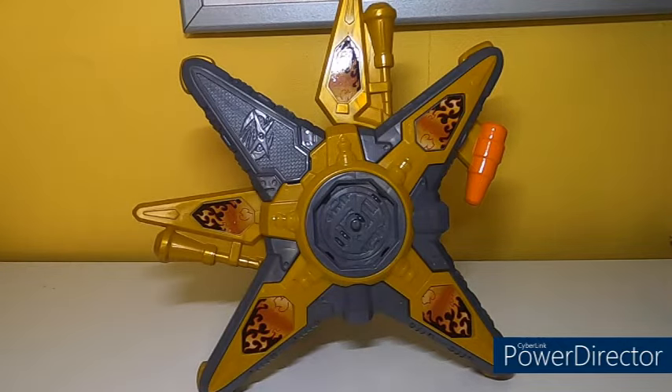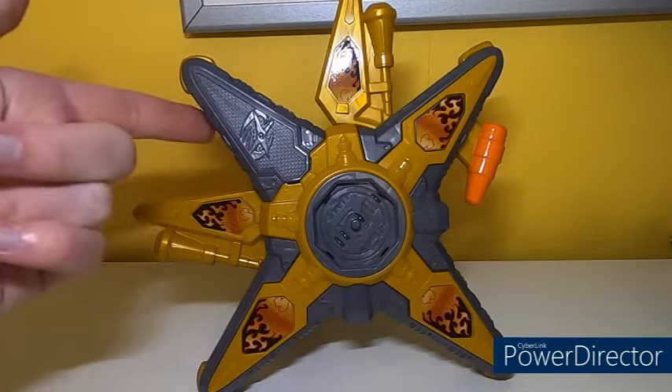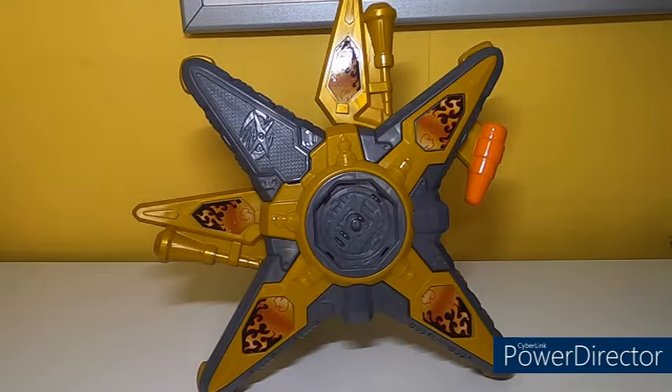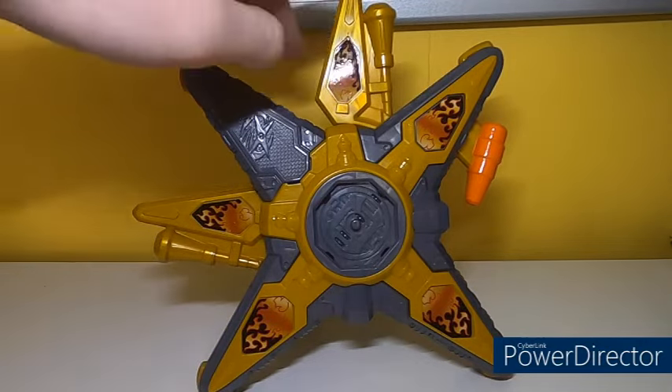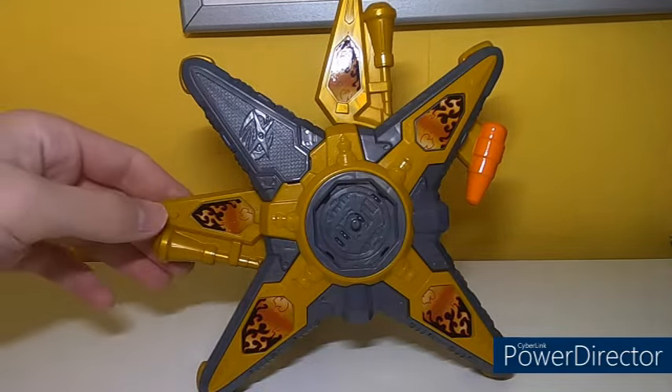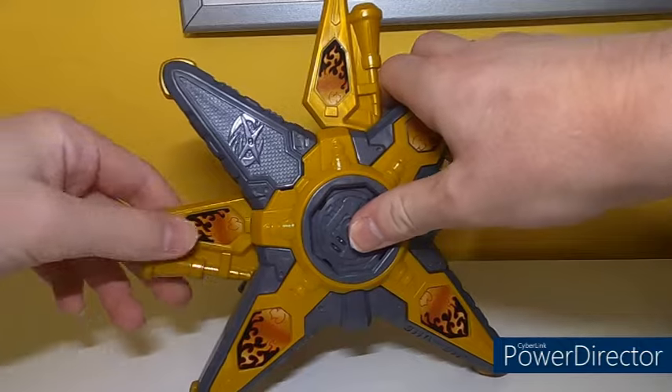The original Ninja Battle Morpher hid certain parts in little slots within the design sections, but this one doesn't do that, meaning you've got some things that just stick out. It looks a bit of a mess. And this one on the side does nothing.